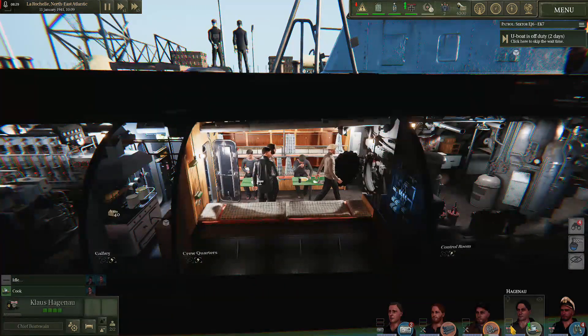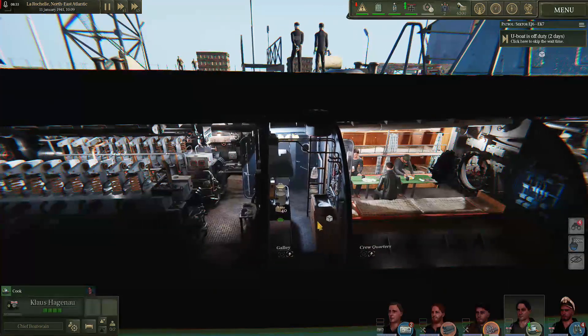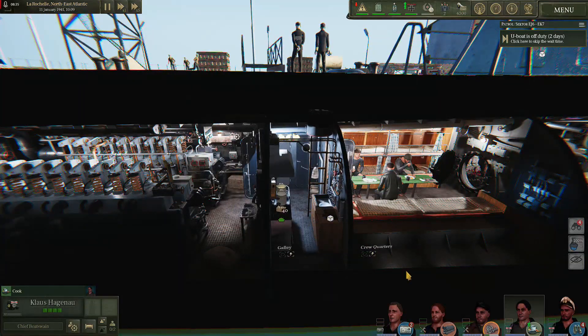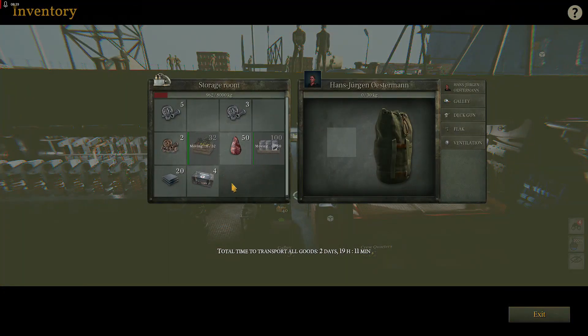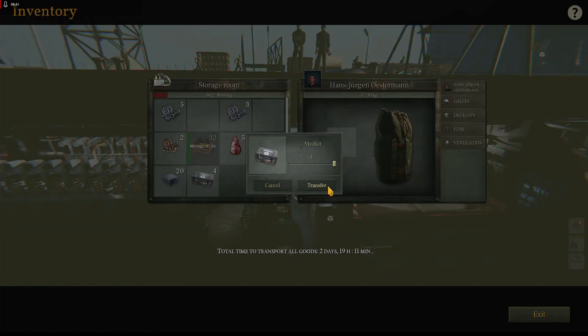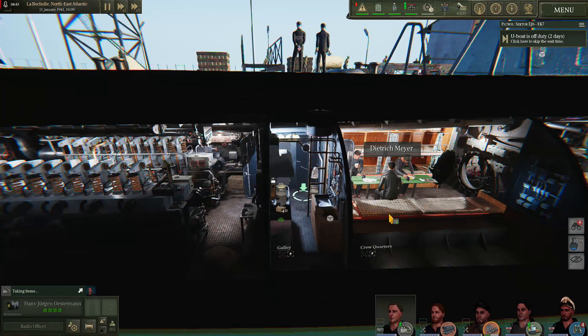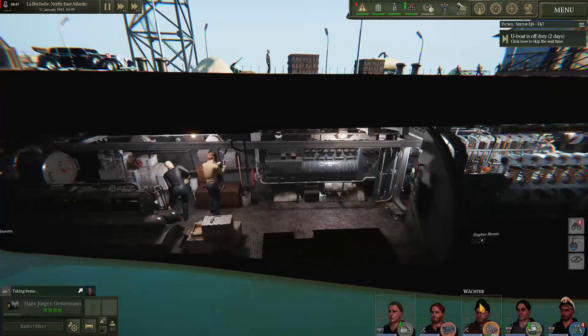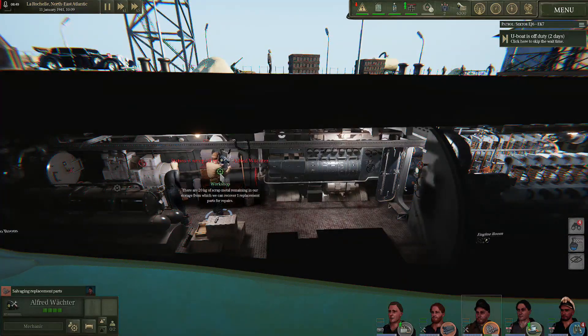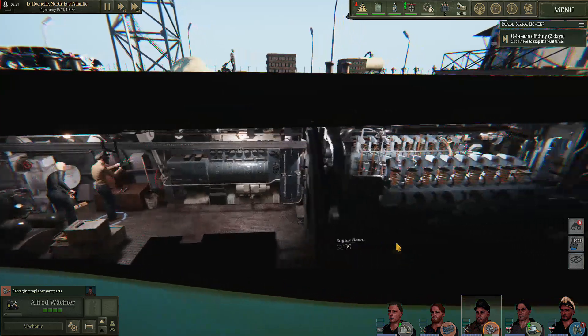Mr. Hagenow has completed his task - thanks very much for that. Now that he's no longer messing about in the storeroom, we're going to go ahead and grab Mr. Osterman. He's going to be our medic, of course. We're going to give him those first aid kits. Once he's picked those up, we're going to get some more stuff done. Mr. Watcher is still diligently working at building us some replacement parts.